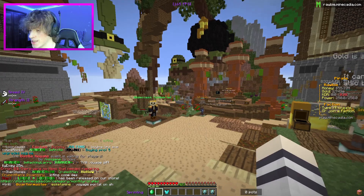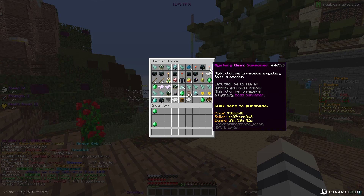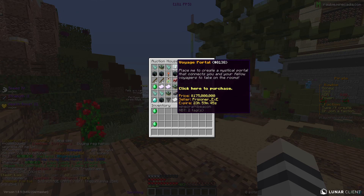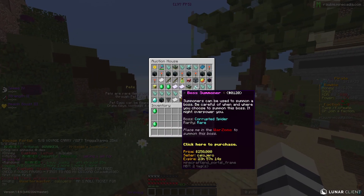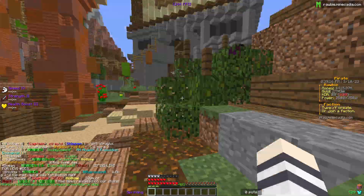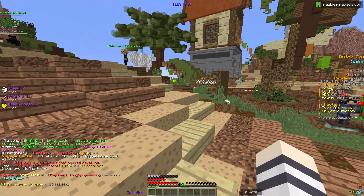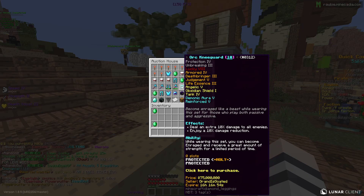I sold two voyage portals on the auction house for 185 mil and 175 mil. The first one instantly sold. Now we're up to 415 mil, so we have plenty of money. I'll search orc — there are leggings and boots still up there.